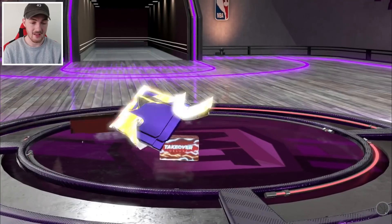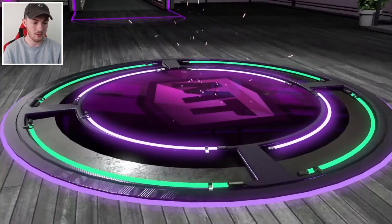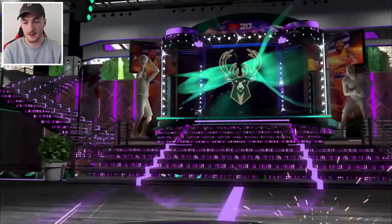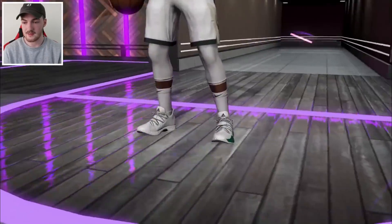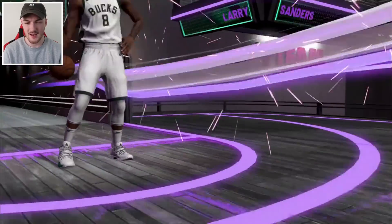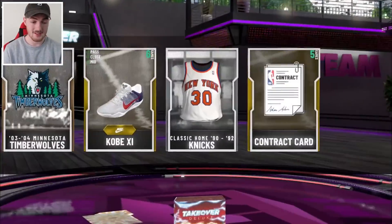The final pack right here is a Giannis Takeover one. I would love to pull Giannis. We do get a green pull. I know it ain't Giannis — maybe it is Giannis. Just the original Giannis card? I don't think he's in here actually. This is a center. Is it Larry Sanders? I think it is. We'll take him — we'll quick sell. No point selling much anymore, man.